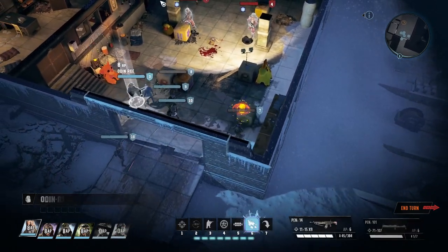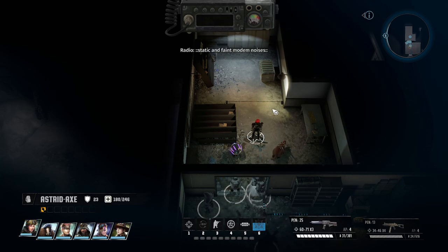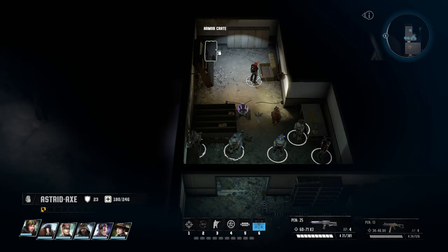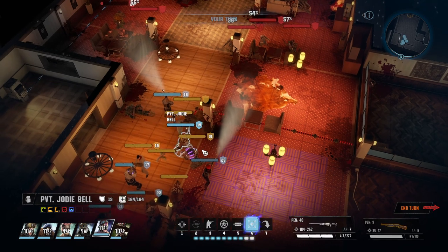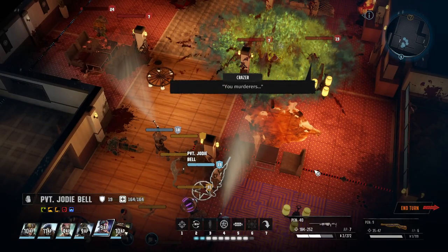The story has you playing as a squad of Desert Rangers sent from Arizona to Colorado to meet up with a man named Saul Buchanan, who has promised aid to the Rangers. Since the events of Wasteland 2, the Desert Rangers have lost their headquarters and are running ragged on minimal supplies. Buchanan, known as the Patriarch, is the main leader of the Colorado Territory, and his price for helping the Rangers is having them deal with his two sons Valor and Victory and his daughter Liberty, who have all rebelled against him and are trying to wrest control of Colorado from him.